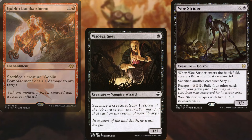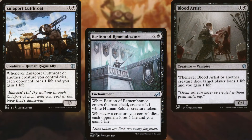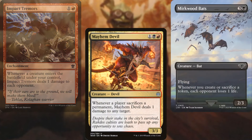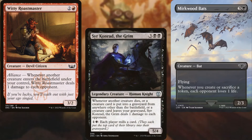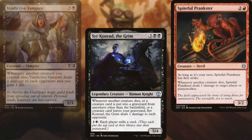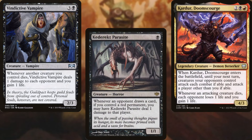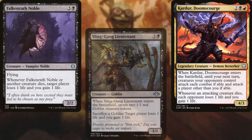For aristocrat effects we've got Zulaport Cutthroat, Blood Artist, Impact Tremors, Mayhem Devil, Murkwood Bats, Witty Roastmaster, Sir Konrad the Grim, Spiteful Prankster, Vindictive Vampire, Syr Carah the Bold, Kator Doomscourge, Falkenrath Noble, and Sling-Gang Lieutenant.